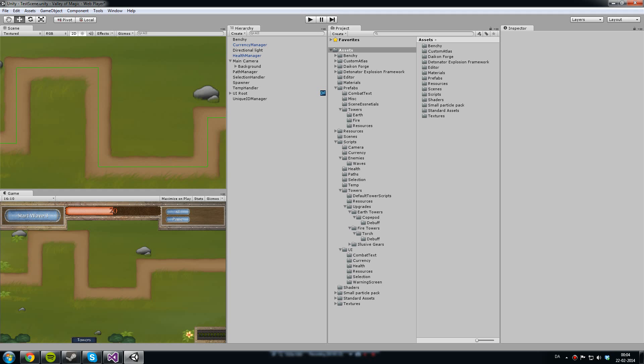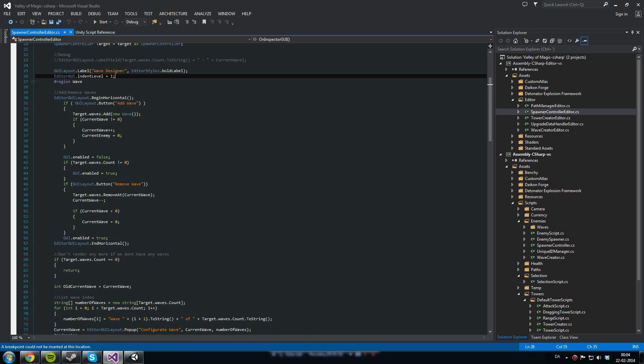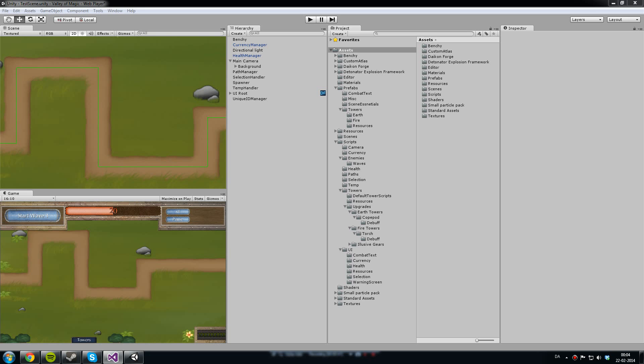So I'm using Unity, as you might be able to tell, and for my IDE I'm using Visual Studio. In-engine, I have some tools.